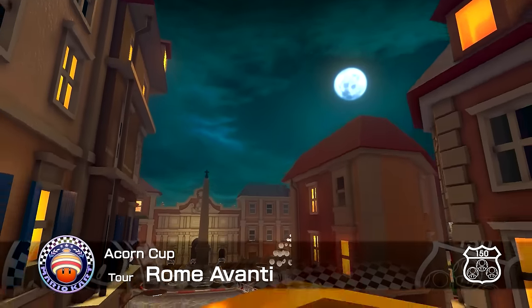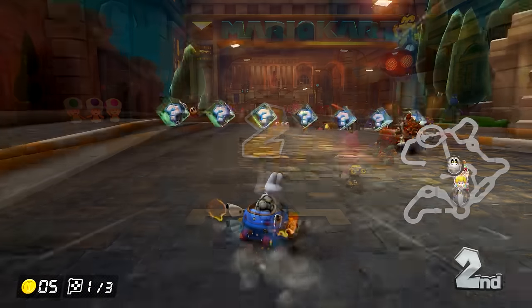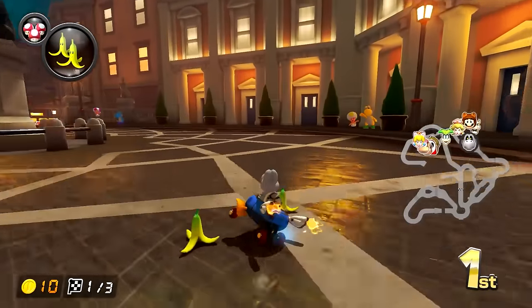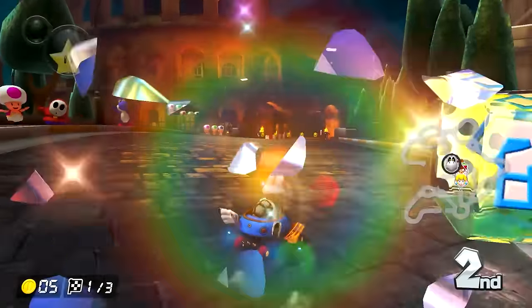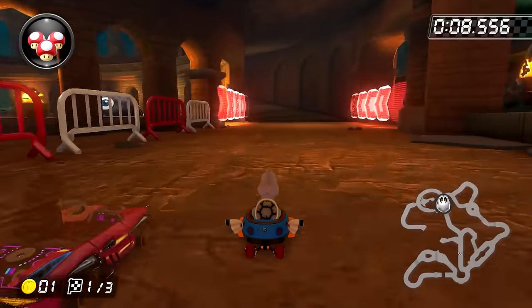Before we actually start the race, we have a few things to mention. Right away, we can see the classic Tour red arrows, which indicates that the track is going to change each lap. I also just like that this takes place at night — it makes the setting of the city a little bit more interesting visually. Actually kicking off the race, we have a small straightaway with some very minor turns. This lets you get an item, but it's otherwise not that exciting. Luckily, that only lasts for like three seconds, because we then jump right off that road into the track's main attraction, the Coliseum.